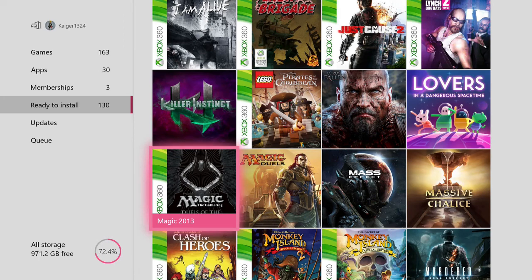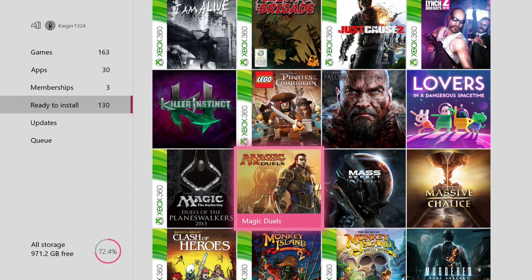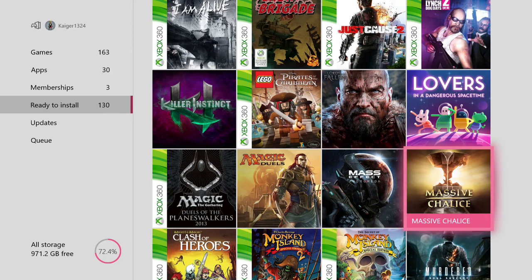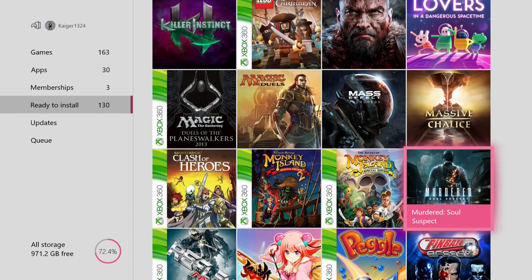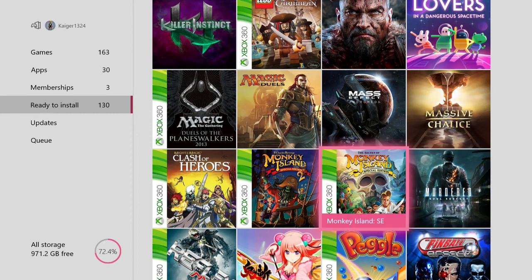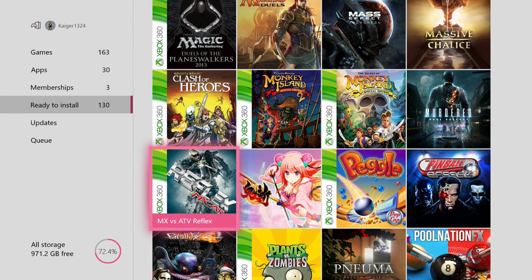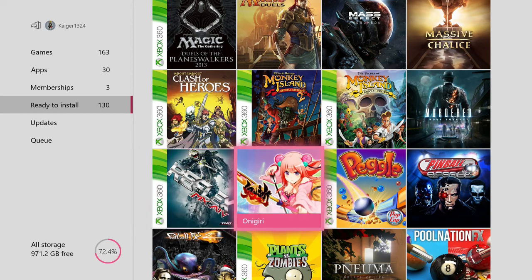Magic 2013, Magic Duels — I don't know anything about Magic the Gathering, it's a hard game, maybe if I learn how to play it I could enjoy these games more. Mass Effect Andromeda — I'll admit I haven't played any other Mass Effect game other than about 2 hours of the first game. Massive Chalice, Murdered Soul Suspect — kind of an interesting game. The Monkey Island games 1 and 2. Might and Magic Clash of Heroes. MX vs ATV Reflex, Onigiri — which is terrible, Peggle, Pinball Arcade and Pinball FX2, Plants vs Zombies.